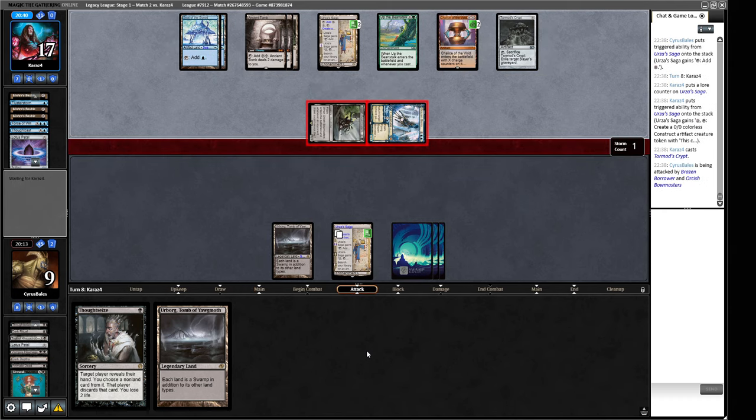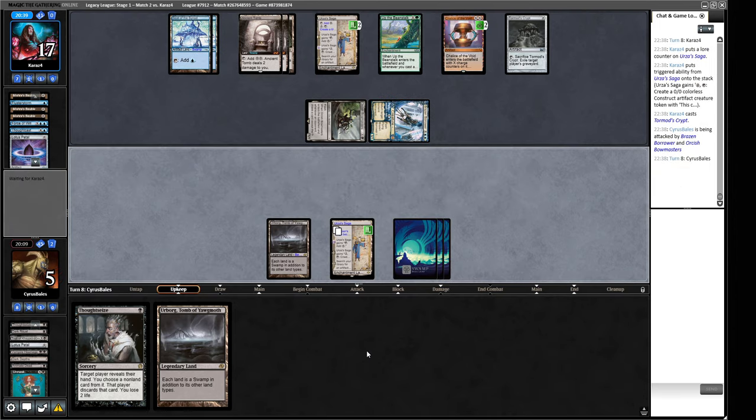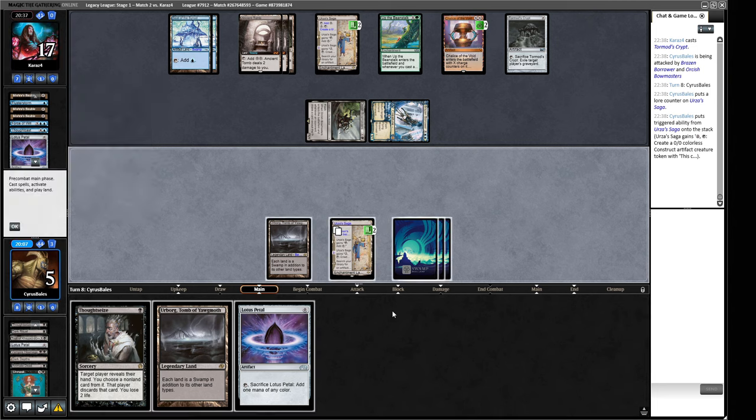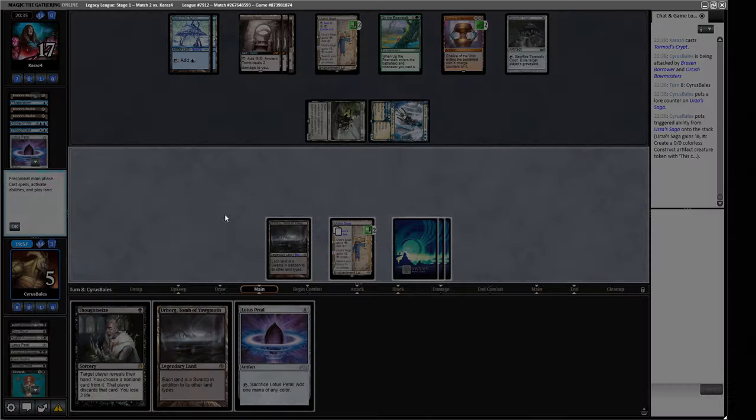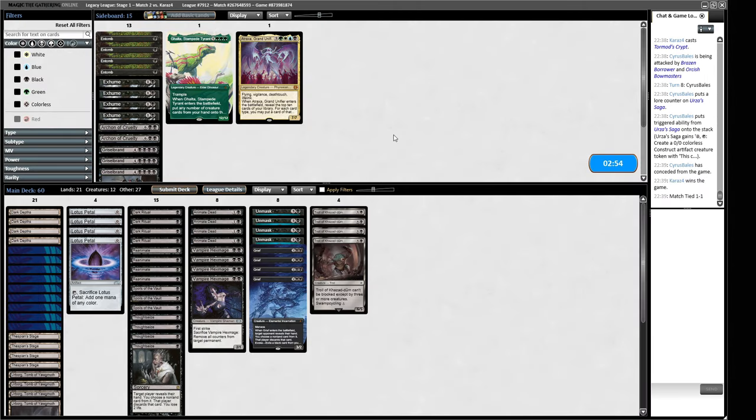I think the Dark Depths plan here is reasonable against them, considering they've got things like Chalice and Force of Will. Having a thing that doesn't actually require us to cast any spells from our lands can be pretty useful. We take four this turn - but if we chump block here I don't think we win this game. Let's just go to game three.